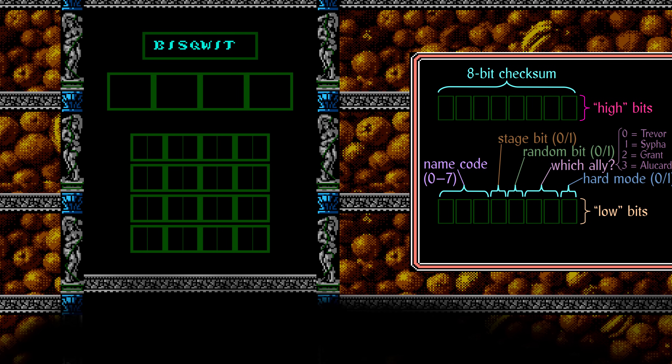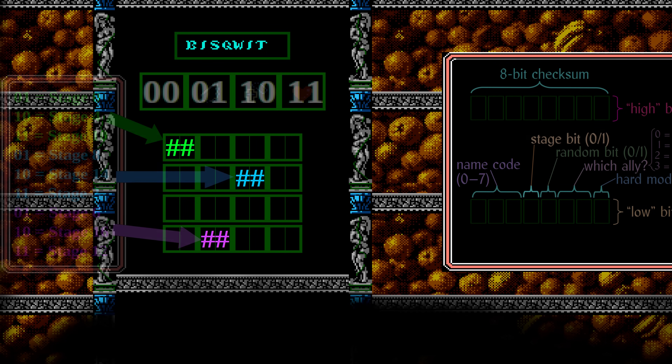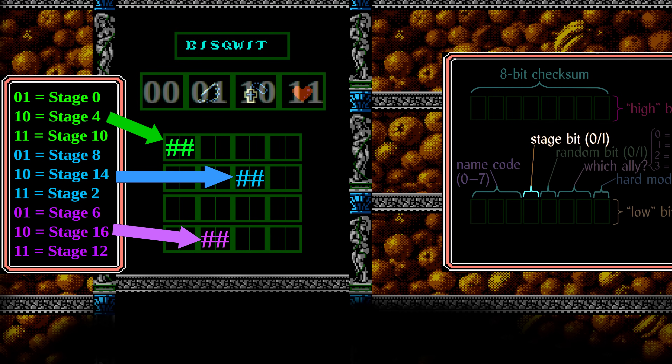Where do these bits come from? There must be exactly one symbol in one of three specific slots. Which one it is and where it is determines the stage number — well, most of it. The stage number obtained from these symbols is always even, but the stage bit is added to this number to get a possible odd number. The password must contain exactly one of these nine options. I call this symbol the key symbol, because the key determines where the rest of the bits are.